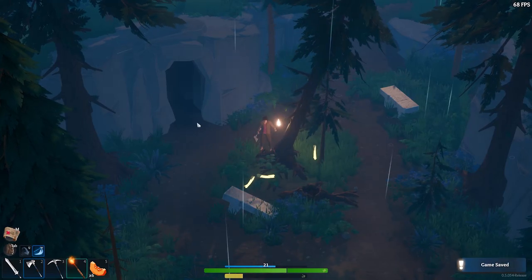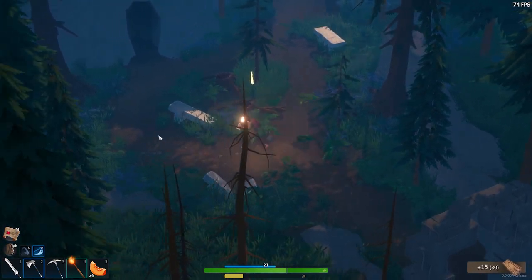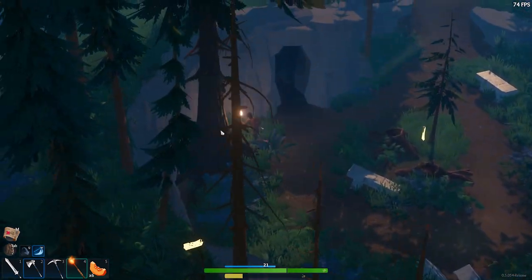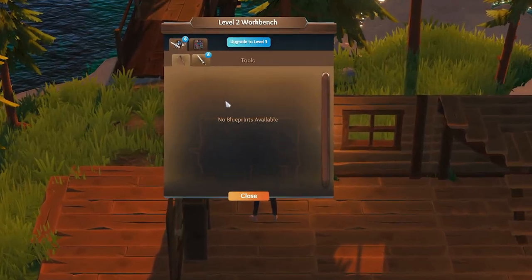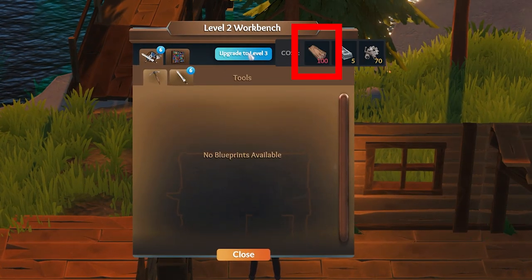Good morning, folks. This is Cinal Sarge. Today we're going to talk about how to get hardwood inside of Lens Island. One of the things you're going to learn as you progress through the game is you really can't progress without hardwood. So hardwood is going to be an essential item that you're going to need to continue through the game.